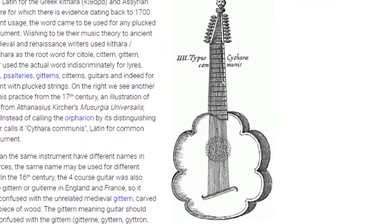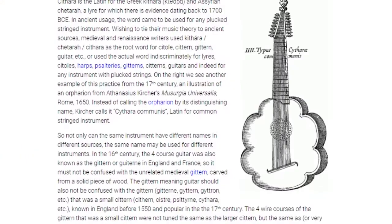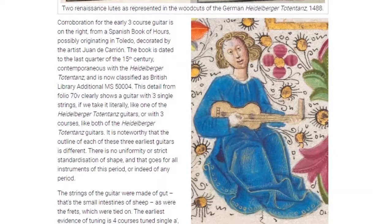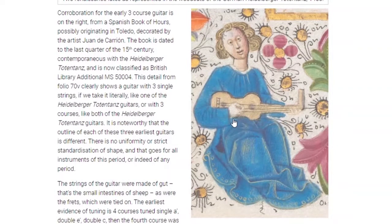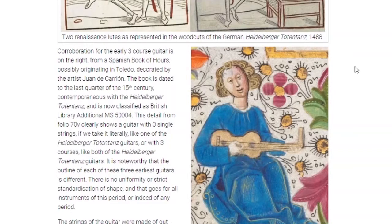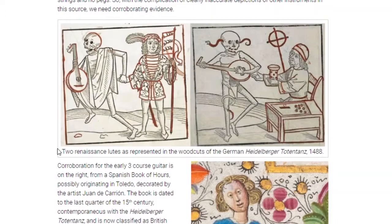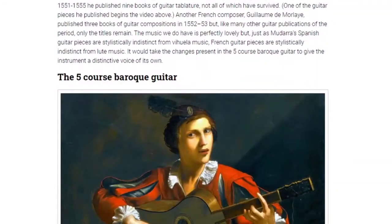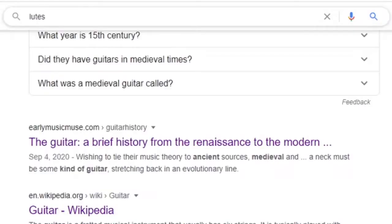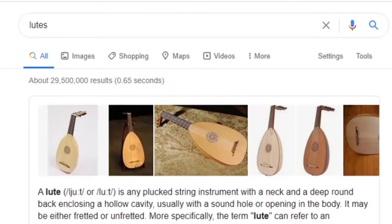That looks like a death metal type of guitar from the 17th century. There we go. That lady over there looks... like a broken neck type of guitar, 15th century. Yeah, that's correct. Heidelberger Tentas? What the hell? People named it 'lute' for carrying it at 1488 — maybe not BC, just regular 1948. Let's see what lutes are. Oh, those are the instruments. Oh, literally in the title of the game. Stupid idiot.